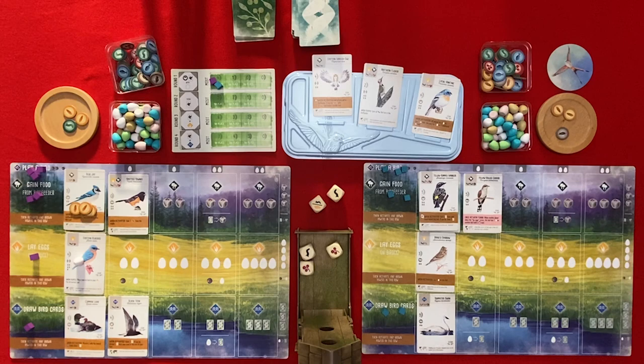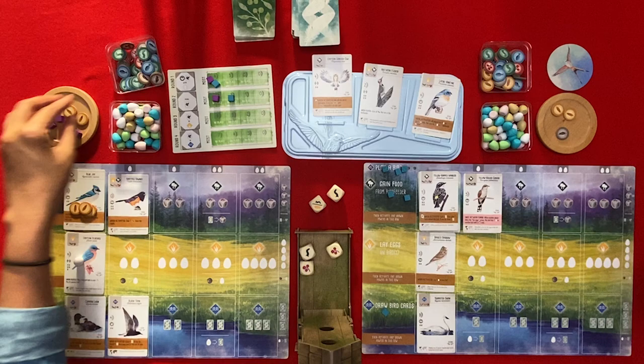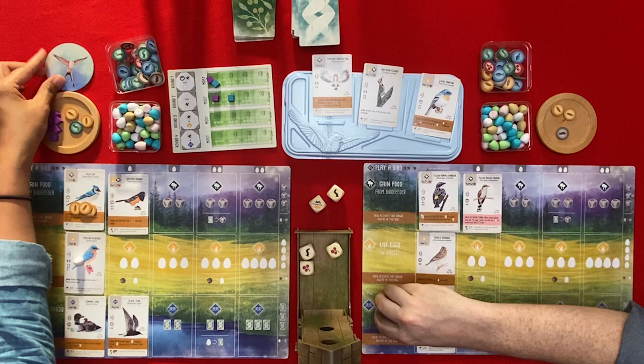I think you won the total birds - I've got four and you have five. You get first place there and I take second. This first player marker goes across to you; you get your cubes back and we replace the cards in the deck.